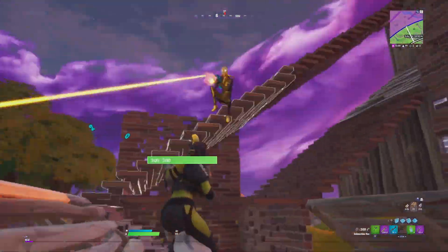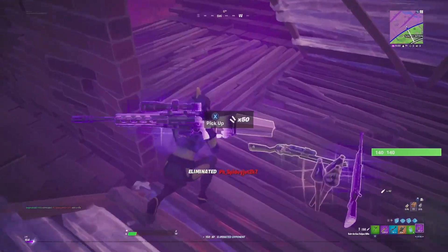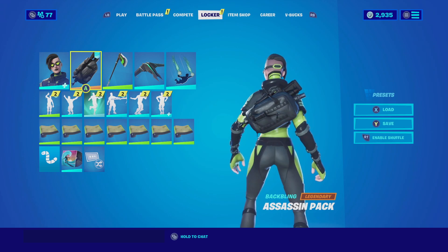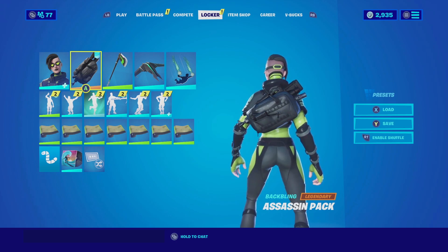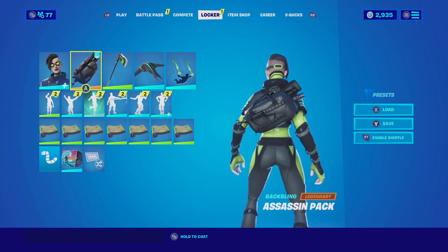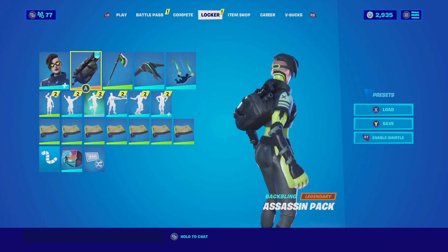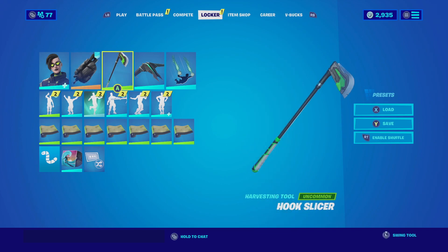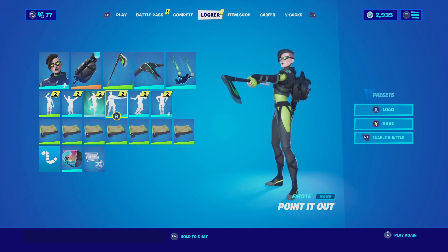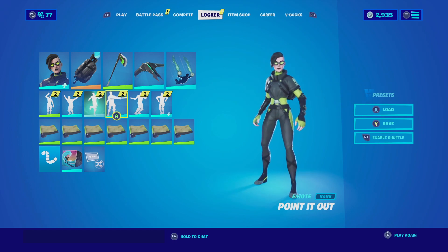Let's get these combos started. For the first combination with Barracuda, I'm pairing it up with the Assassin Pack. The Assassin Pack is an all-black back bling that has guns inside the back — it matches very well with the black aesthetics of Barracuda. For the harvesting tool we're going with the Hook Slicer, which utilizes a green and black color scheme very well. It's a very compact harvesting tool and it matches well with this combination.